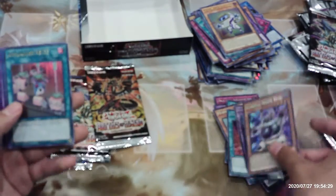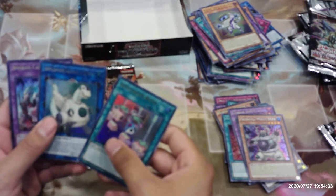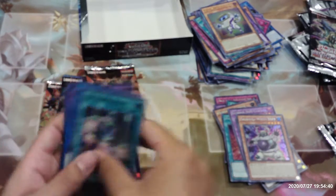Armored White Bear, Appliancer Reuse, Appliancer Laundry Dragon, Invoked Kalaga, and Salamangrate Sunlight Wolf.